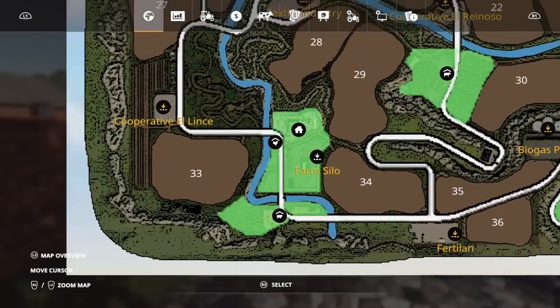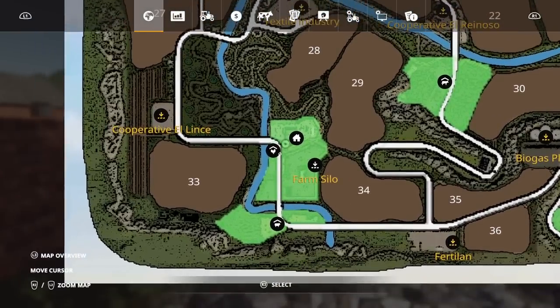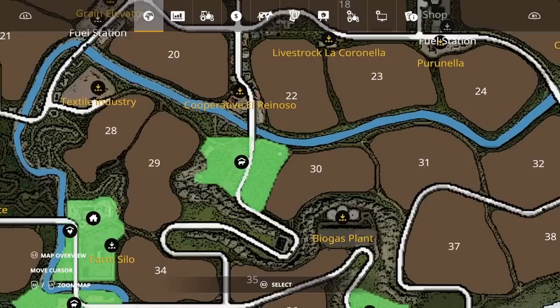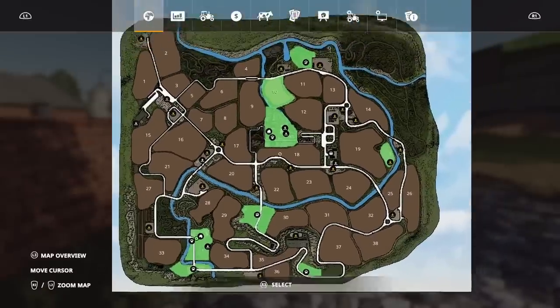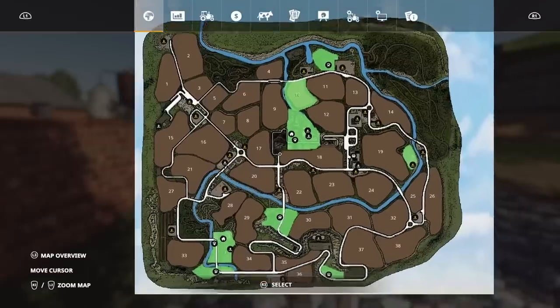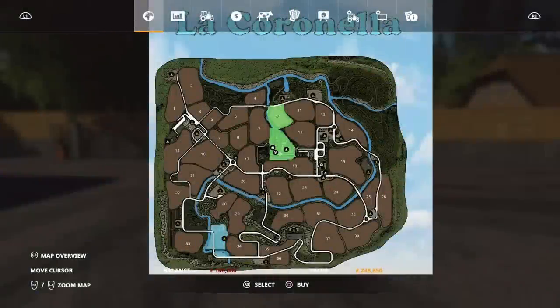You do get chickens at the second farm as well as at the main farm — I think that was around 298,000 to buy the entire second farm. The cow pasture is over here, just below the Cooperative El Reynoso. That was 299,000 to buy, and you also get the plot of land opposite, which gives you access to it. So they won't show up on the map until you've actually bought them. That covers the sheep, the pigs, the horses, the cows, and the chickens.